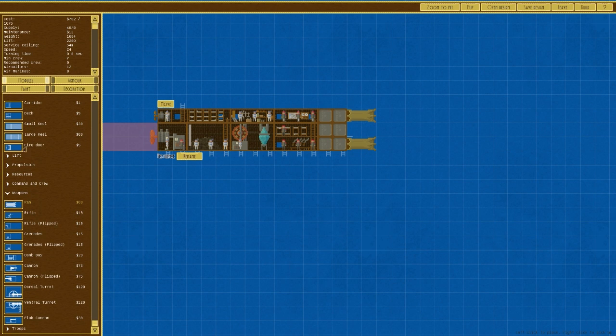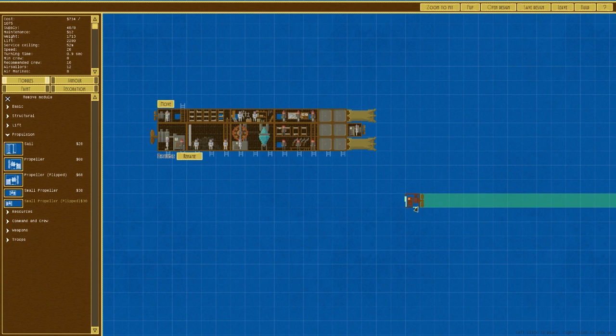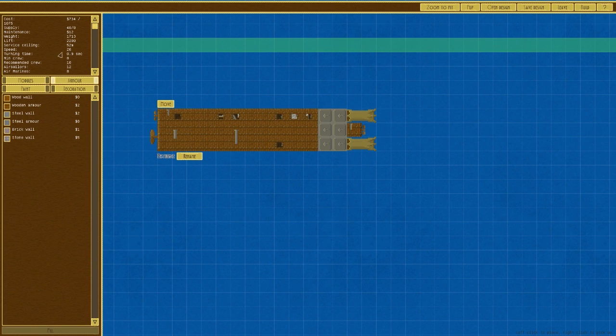I'm going to add a small propeller flipped at the front — that'll drag us forward or allow us to reverse a bit faster. That functions. We'll go to armor — currently service ceiling is around 52. This is going to be anti-vehicle and anti-building.